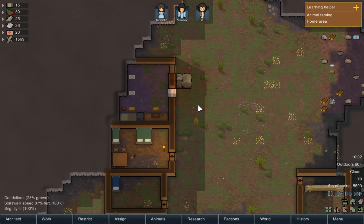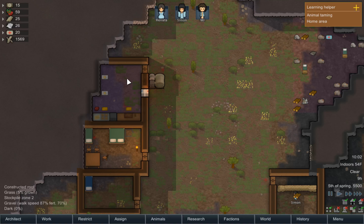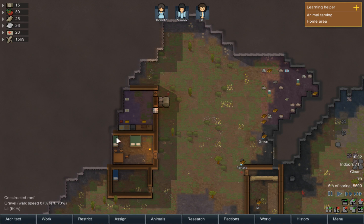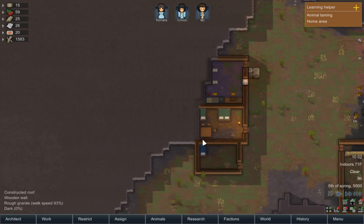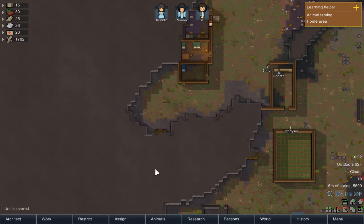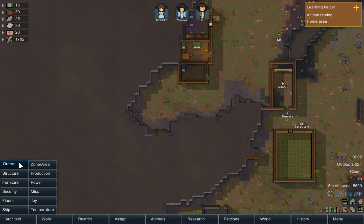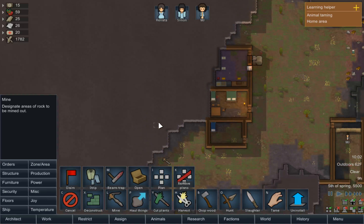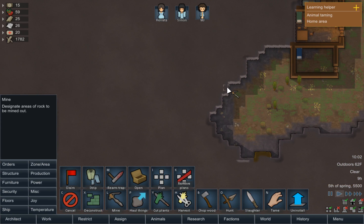What we're going to focus on this episode is... I'm just going to lower that so this actually becomes a real freezer. What we're going to focus on this episode is we want to start building private rooms for our settlers. I'll build these private rooms straight into the mountain. To do that, we're going to even this area out first. So that's going to be our first step.